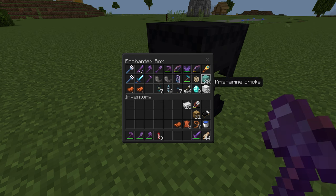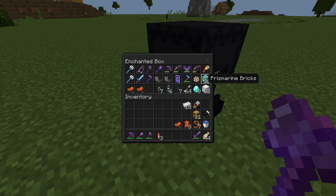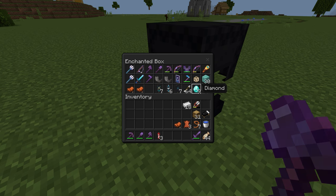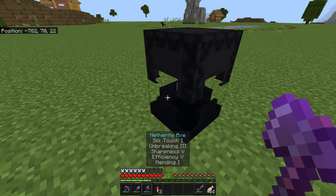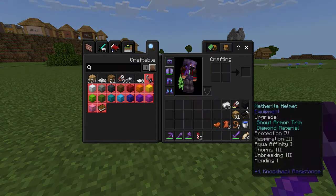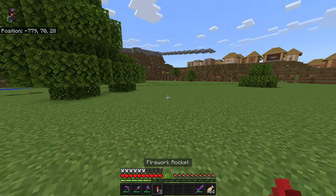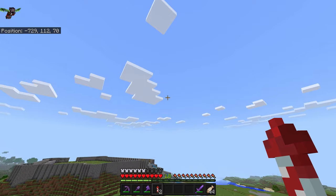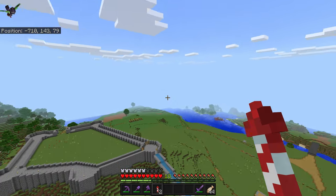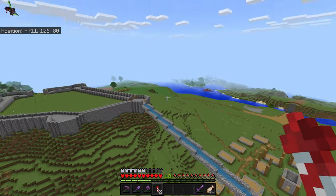I use this conduit when I'm working underwater. Some iron and diamonds as well. I've named this my enchanted box because everything in it is fully enchanted — it's like a utility box.